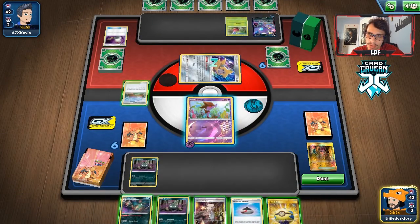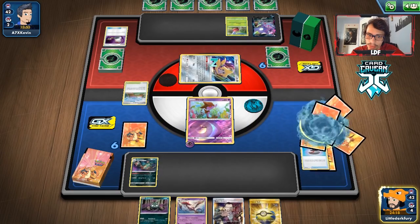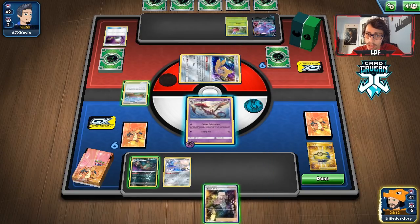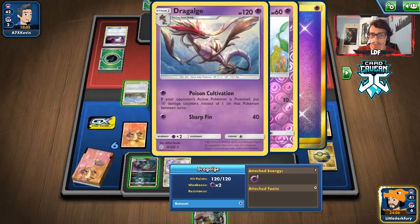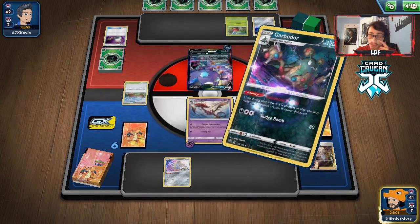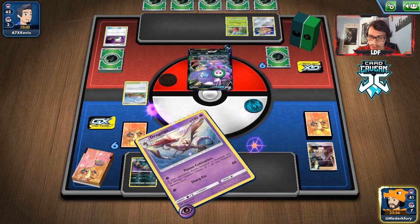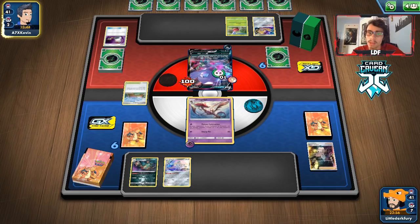We Quick Ball away Trubbish to get Jirachi. We're going to knock out the Sableye — we could hit the Applin too but I don't think they play Zigzagoon. We just want to poison the Sableye and force them to use a Switch or Escape Board. They will knock me out if they get a single Flapple. We use Poison Cultivation — they're poisoned, they have to move the Sableye. With Spell Tag, they'll get knocked out by poison no matter what. I wish we had Horror House Energy on.